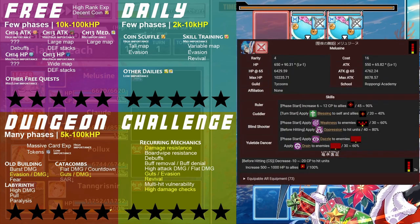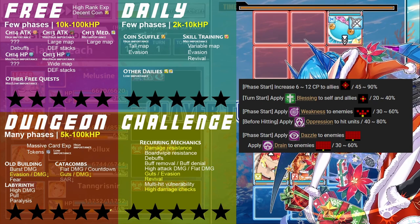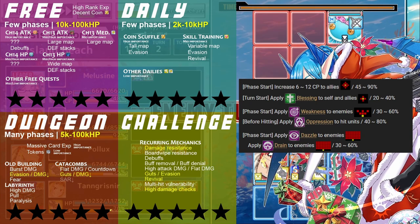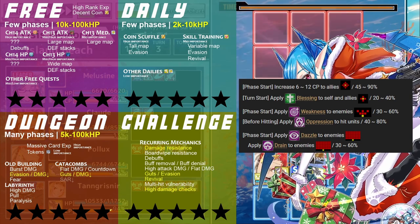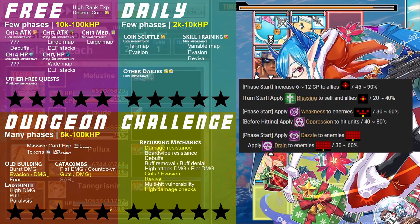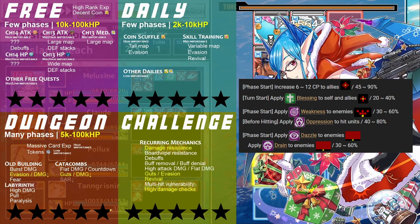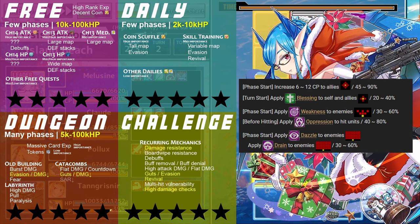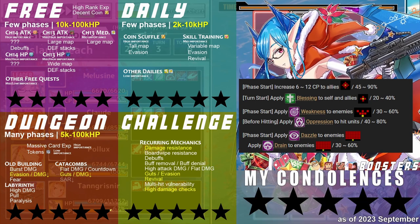Melizine does nothing remarkable or unique at a low rate at her occasional best, and acts as complete dead weight at her usual worst. Her only damage amp source is unreliable and has a questionably useful area of effect, making her completely unusable for farming. Her other abilities to disrupt the enemy are embarrassingly weak and unpredictable. Her only useful ability to build ally charge is found on many other units, including Melizine's very own 3-star. Consider this a warning, as no one deserves to have the misfortune of pulling this unit. My condolences to those that did.